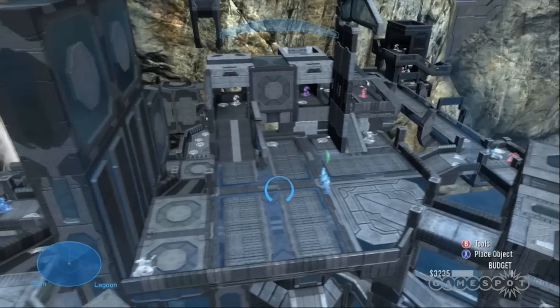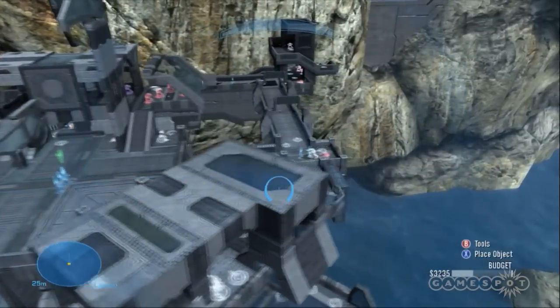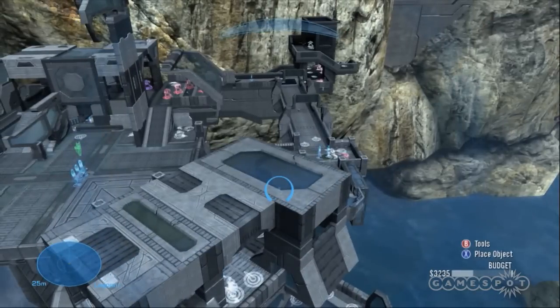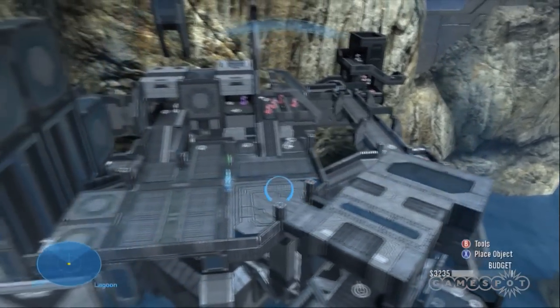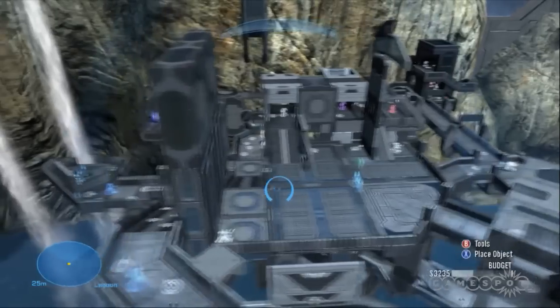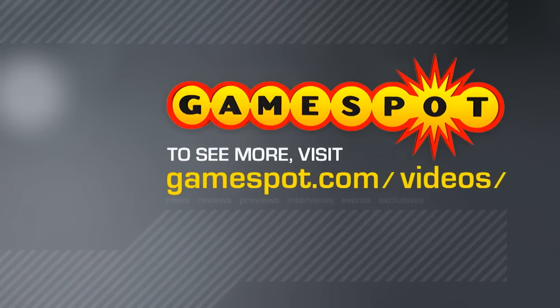There are going to be a number of these Forge maps on the disc when it comes out, right? Correct — there will be six different variants of Forge World on the disc. And when is the game going to be out in stores? The game comes out September 14th, September 15th for Japan. Thanks a lot for your time. Thank you, it's been fun.